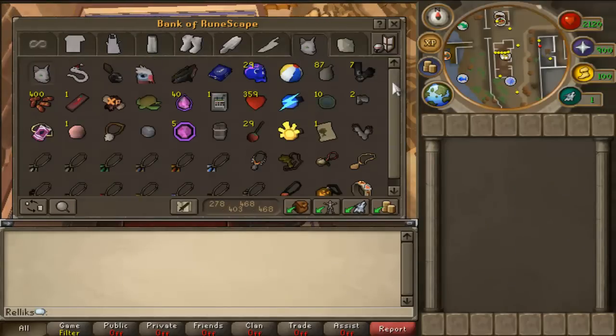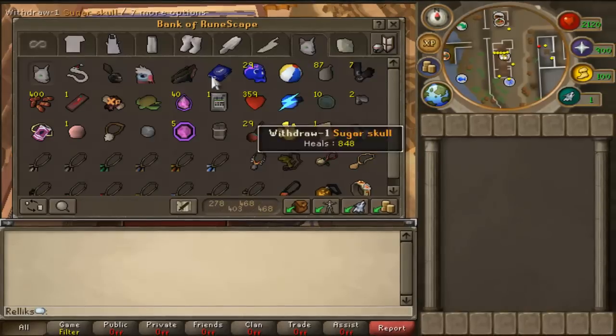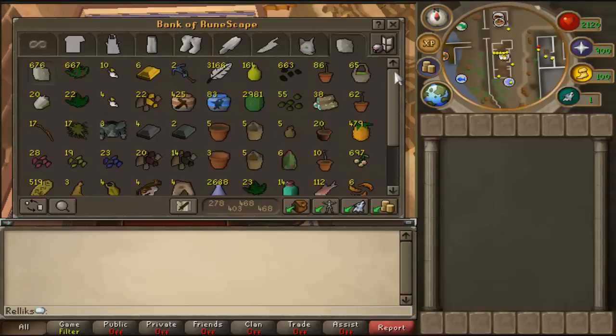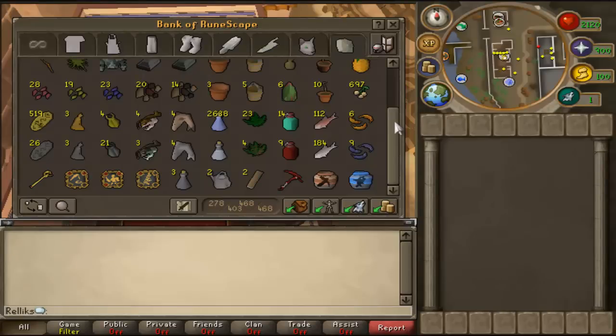This is my random collection tab — this is where the stuff goes that I find and think is cool. I have a Lbar's head. This is my skilling tab, and it's the tab I use the most.